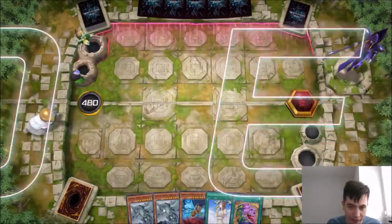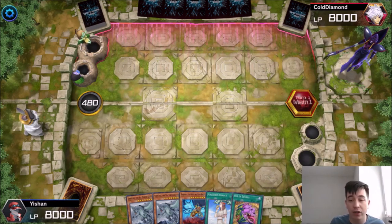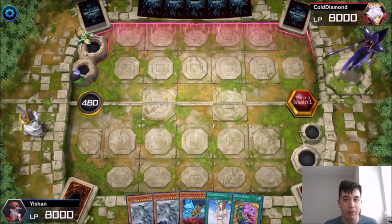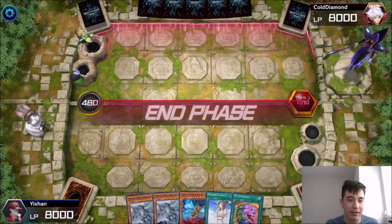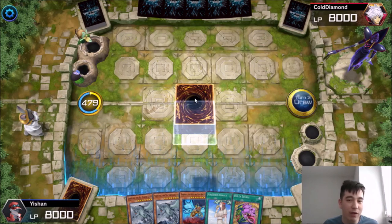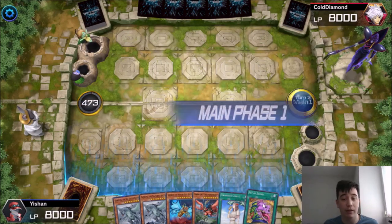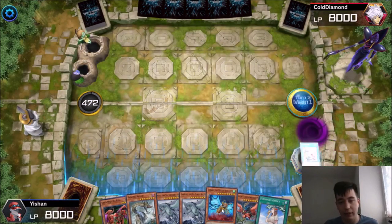We've got lots of Kaijus in our hand — usually we don't want too many Kaijus, but we've got our Pot of Desires to maybe draw more cards. We also get that extra sixth card for going second. We'll see our opponent, Cold Diamond. They've got a cool little Dark Magician there. He just passed — you don't want to pass against Gren Maju. Danger Thunderbird — very good top deck there — but we're going to start off with Pot of Desires to see what we've got in our deck.